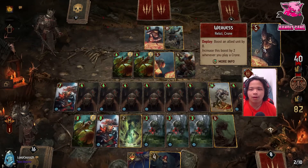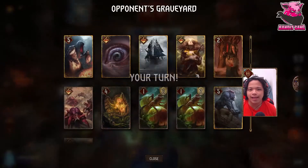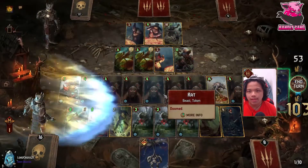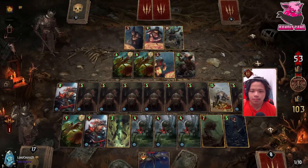Was he trying to hyper boost his Crones? Was that the idea behind his deck — planning to use Renew to power up one of his Crones again? Alright, sure. Bone Talisman — we'll do that. Big kaboom.